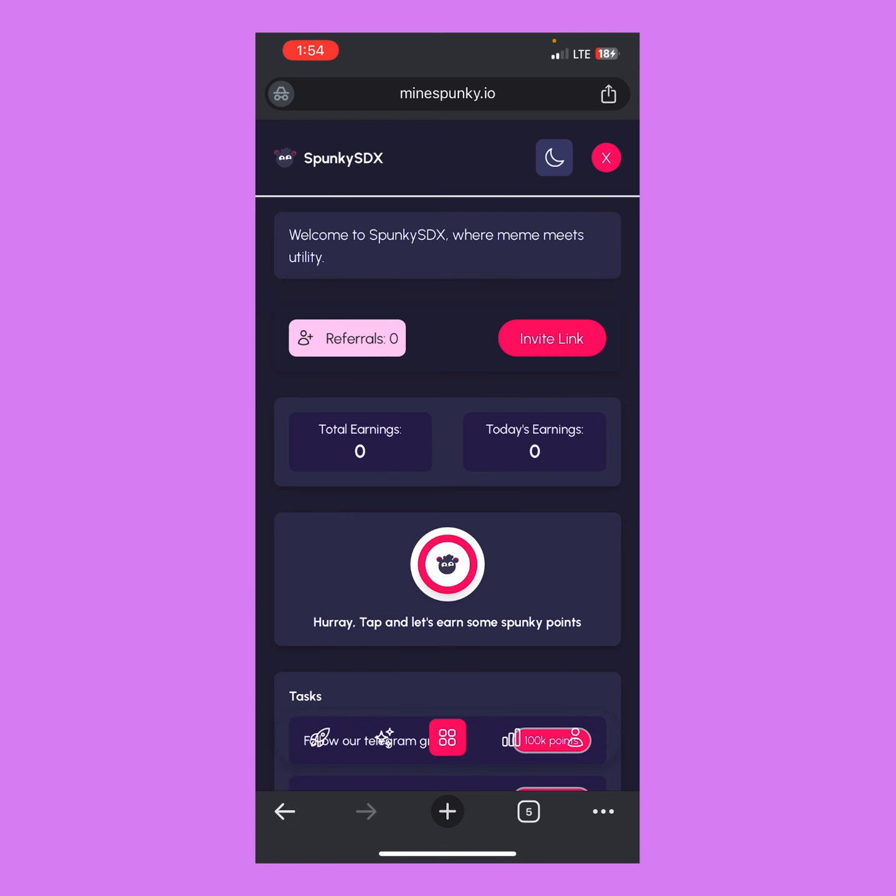Here we are on the platform — it's free and it's easy. All you need to do is tap on the 'Hurry, tap and earn some Spunky points' button. I'll tap on the Spunky point right here. As you can see, mining will continue for the next 23 hours, then you just come back and tap the mine button again.